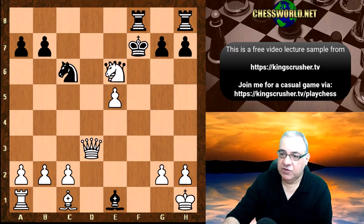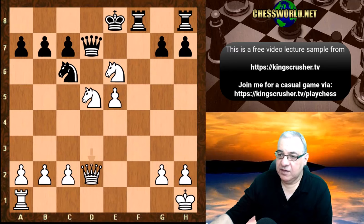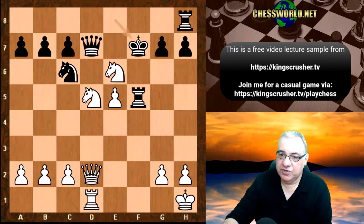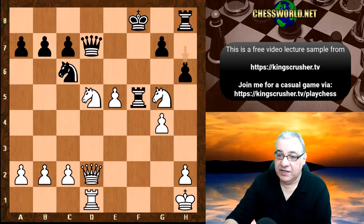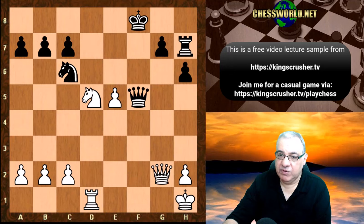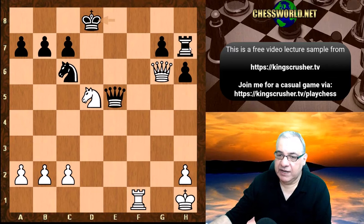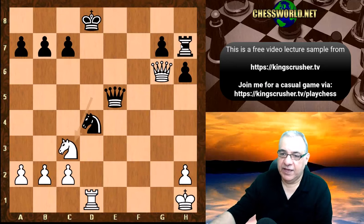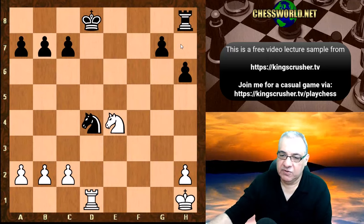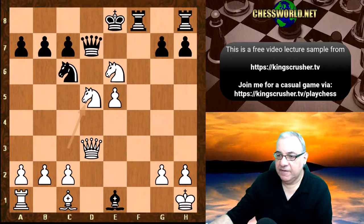If Queen takes e6, Knight takes c7 check wins the Queen. If Bishop a5, we carry on normally with Bishop d2 to get our rook into the game — Rook f5, Rook d1. Say King f7, the King is stranded; otherwise Knight g5 check, g4, and we win our material back. Black's King is still not safe with check after check. Actually Rook d1 here — forget taking the rook — this ends up with White having a big advantage and winning material. Knight takes d5 does seem to be a winning position for White whatever happens.